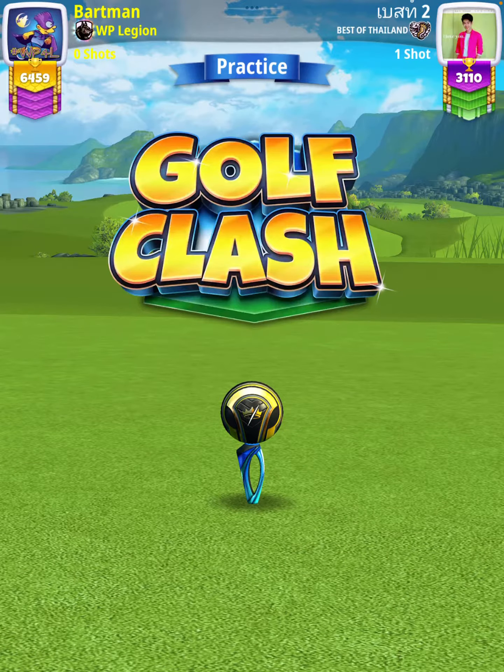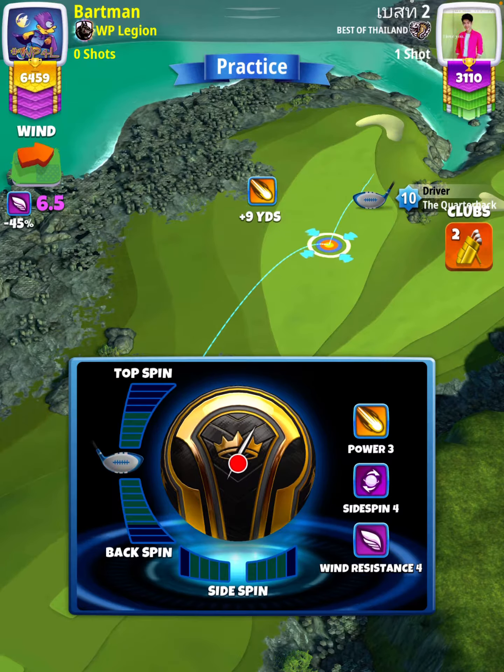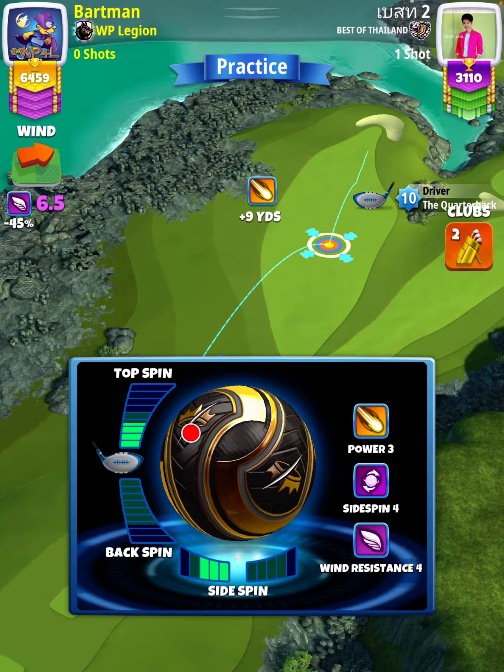For our tee shot, we're going to use a quarterback level 9 plus and either a kingmaker or a kingslayer ball. This is a no moving target shot, so don't move your rings until it's time to adjust. We're going to apply 3.5 topspin with 3 leftspin, and our adjustment is going to be 1 wind per ring.